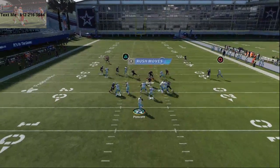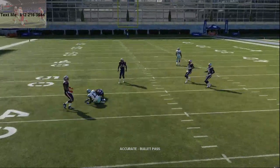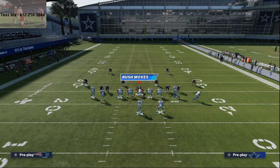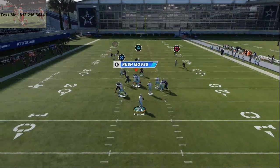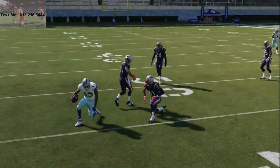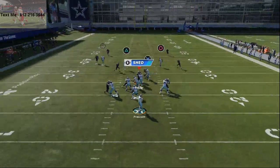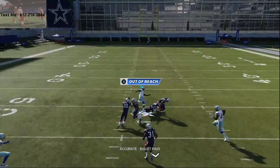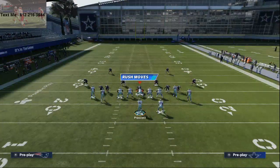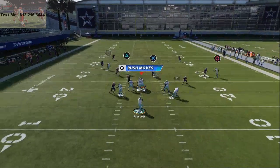You can motion Michael Gallup out and he's going to beat it in the middle. Crossing routes this year are really effective against man-to-man coverage because if you motion a receiver out and run a crossing route from the outside, the zone defenders — the purples — can't get to it. That then opens up Amari Cooper's route inside. You can smart route his route to get him shallower and hit him on that little cross in the window.